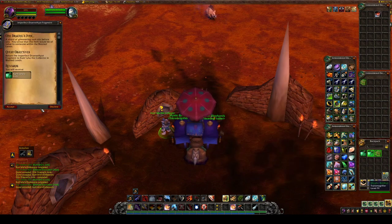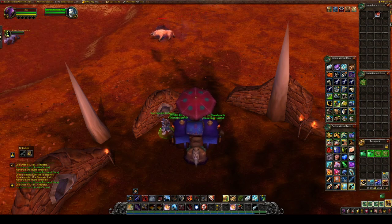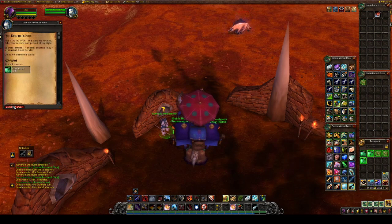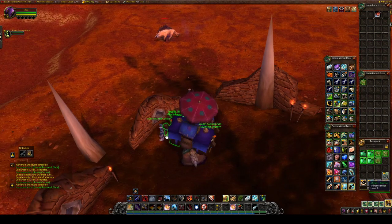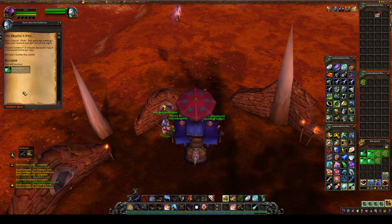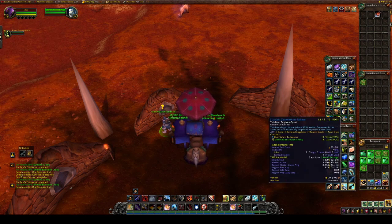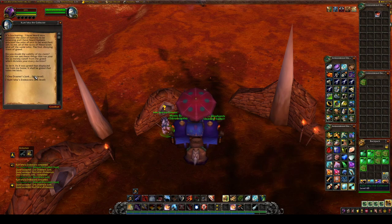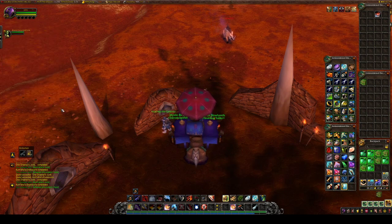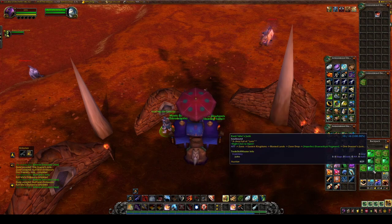Just a couple more of these to turn in. Last time around, all of the blues were kind of ho-hum — sometimes you're going to get unlucky. I'm hoping we get at least one good blue. The reason we want blues is because there is a chance of getting the Chan's Imperial Robe. The treasure chests in this area also have a decent chance of dropping the Orb of Deception, which is a toy. On my server it generally goes for 20,000 gold, and it sells very quickly because it transforms your character into a member of the opposing faction.